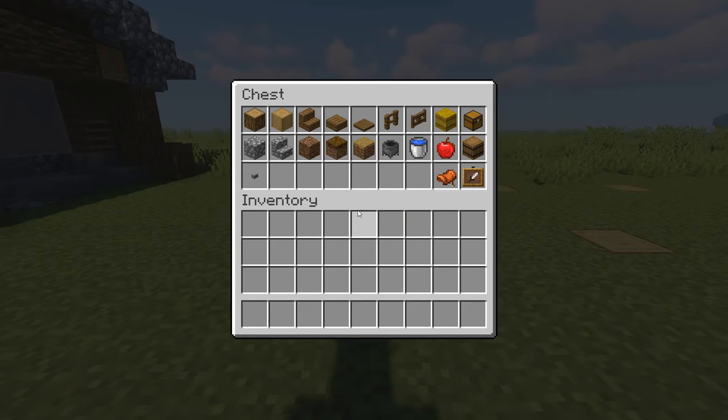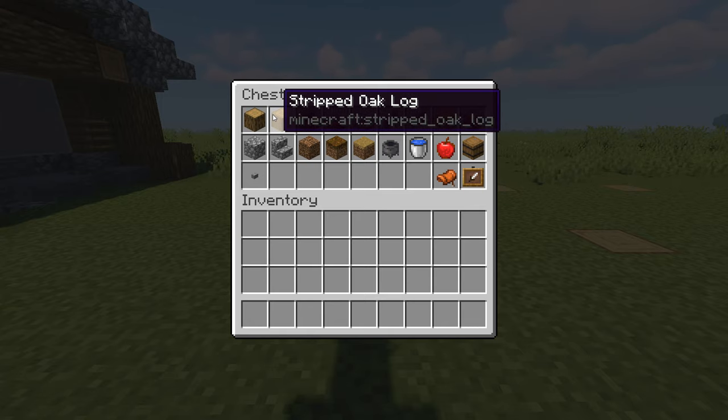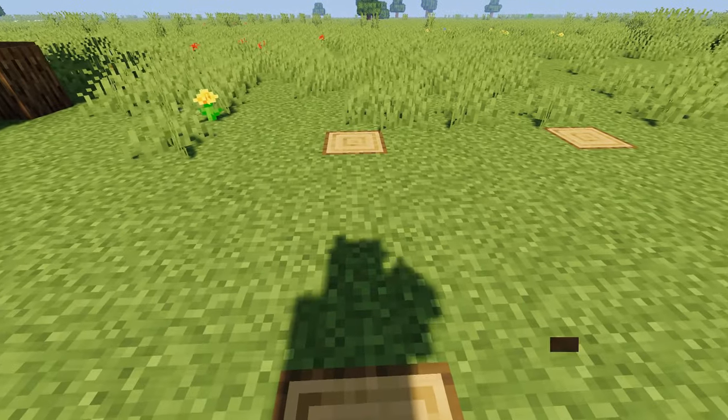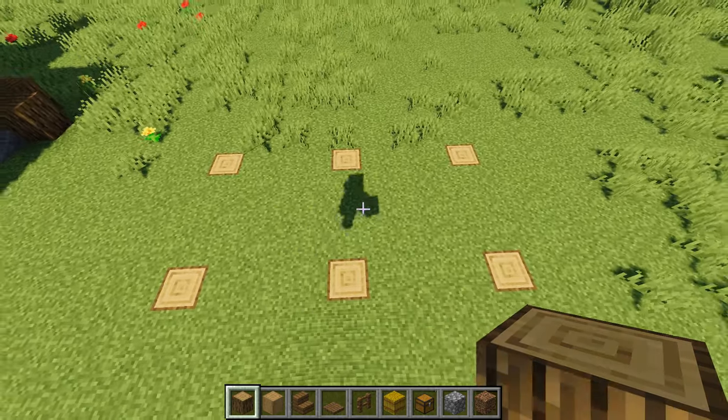Here are the materials you're going to need for today's build. I don't think I'm missing any particular blocks this time. We have the main oak logs for the frame, all these spruce detail blocks — we don't actually need the full planks — and we also have stripped oak. There's a big variety of decoration blocks, some dirt blocks, and some stones.